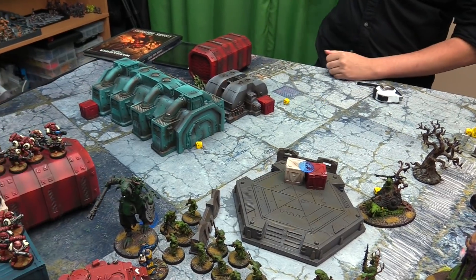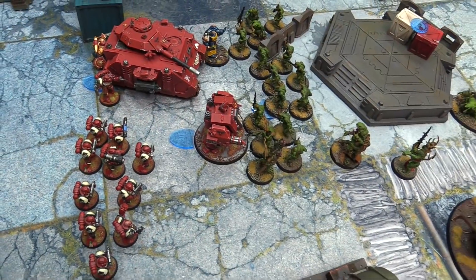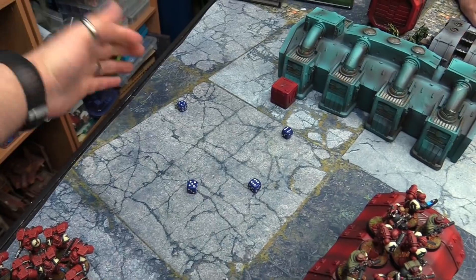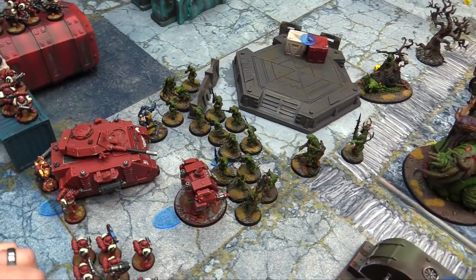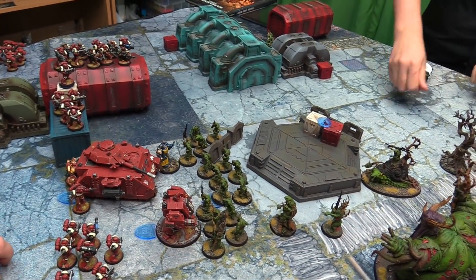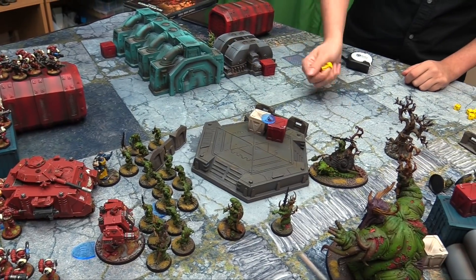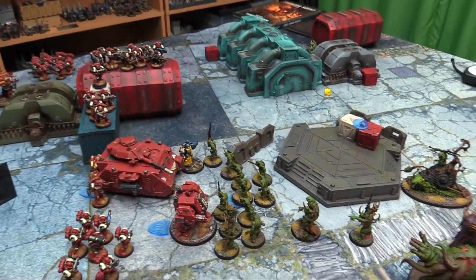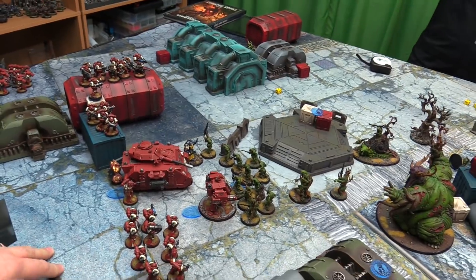Turn three morale — the Plague Bearers lost four, leadership check passes. We transition to Rotigus coming down — ten outside nine. Bottom of turn three: Space Marines movement, falling back from the Plaguebearers. The Chapter Master falls back, the Lieutenant falls back, the Predator retreats. The Assault Marines come in from reserve over here. In the psychic phase, Null Zone is cast on eight — Owen CPs to deny it but fails, goes off. Last CP spent but it goes through. Might of Heroes attempted — fails, not cast.